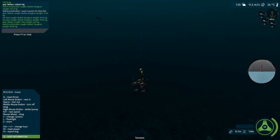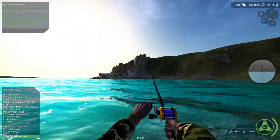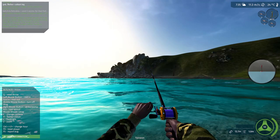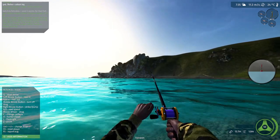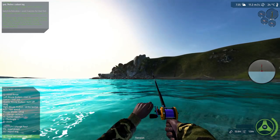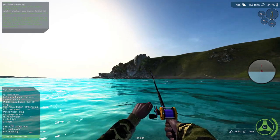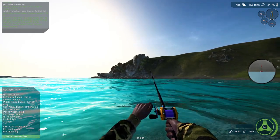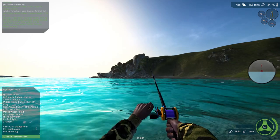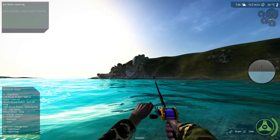Hey guys, welcome back to some more Ultimate Fishing Simulator. Today I'm going to catch the biggest fish I've ever caught. I'll be using three worms on a size 12 triple hook — that's the largest hook I have. I'm level 19, so I have a really strong line, and my reel can allow the fish to pull out up to 305 meters. I'm going for baccal sturgeon, and this catch is going to be one of my greatest.